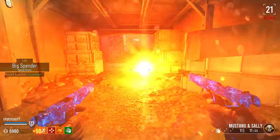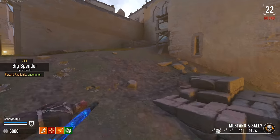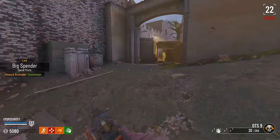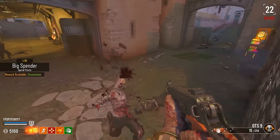Big spender — spend points. Let's get something out of the box and pack-a-punch it immediately. No matter what it is, I'll keep the Mustang and Sallys. The Otis — all right, maybe I'll pack it. I'll go one more spin. I'm just not a big fan of the Otis. Okay, never mind — I love the Otis. It's the best gun in existence.